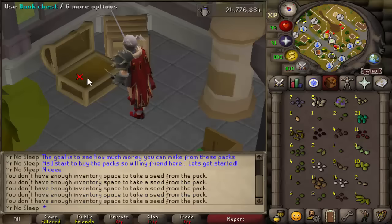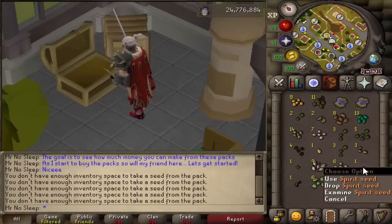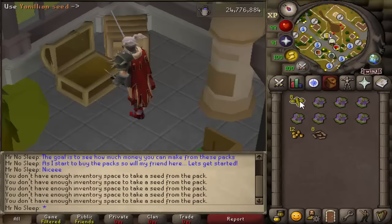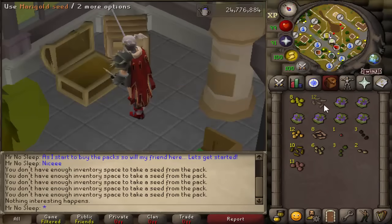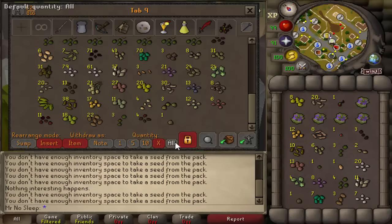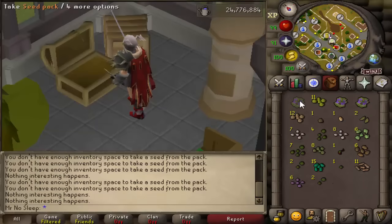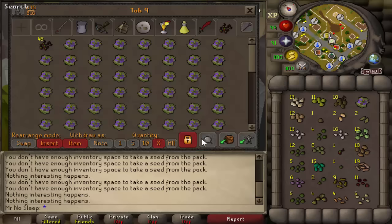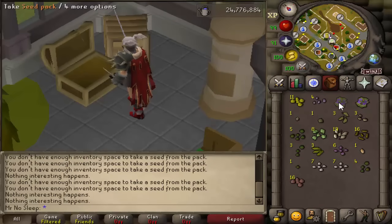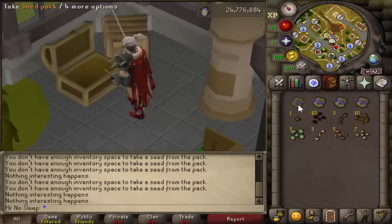Seed packs were released into the game January 10th, 2019. The ability to exchange spirit seeds, spirit seedlings, and saplings for tier 5 seed packs was added on September 23rd, 2020 — just a few weeks ago, I meant to do this video sooner but forgot. There was also an update on June 18th where opening seed packs will no longer stop players from running or walking. On February 7th, 2019 there was a graphical update to the seed pack. Finally, on January 17th, 2019, the name changed from seed box to seed pack, since they are now two different things.